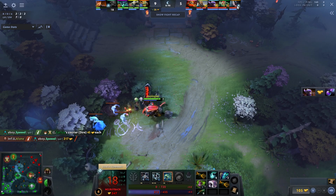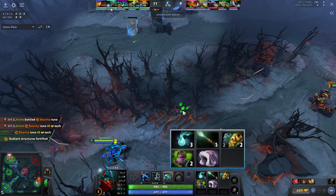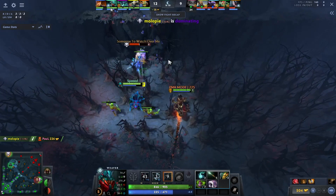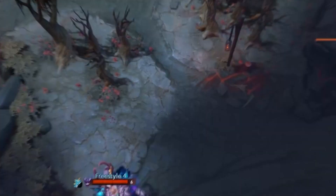In terms of items, you're just rushing stat items — you want to be as tanky as humanly possible in the early game. As long as you're alive, you're doing damage; your spells are just damage. I go Raindrops, Wand, Urn, and Fluffy Hat every game. The reason is it puts you at a range where most hero combinations cannot burst you — the Wand and Raindrop charges combined is just too much HP.